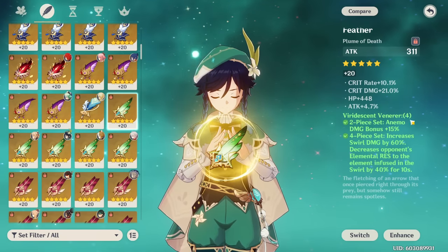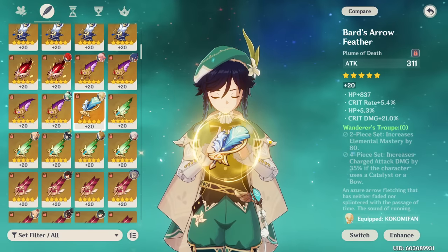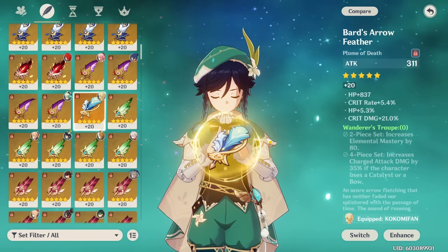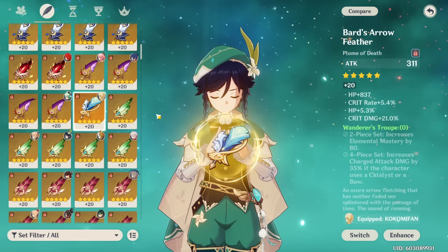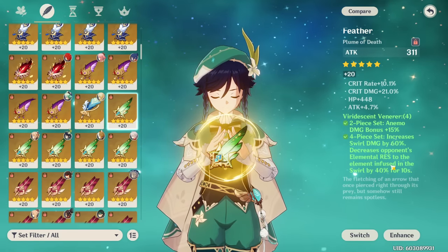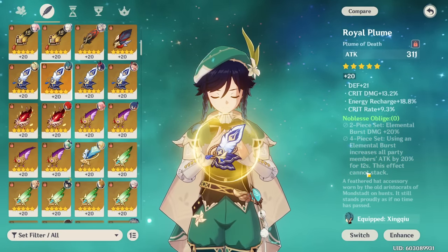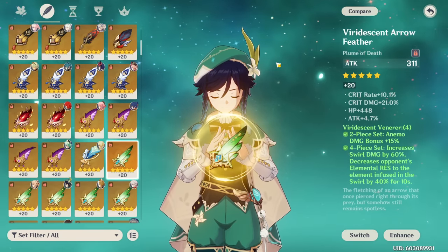There are alternatives if you don't have a four-piece Viridescent Venerer — like running the two-piece Wanderer's Troupe and potentially the two-piece Instructor (a four-star set). Running both two-pieces together on your flower and feather can be a nice low-investment way to get a free 160 elemental mastery. This gets a lot worse at high investment though, especially factoring in that Viridescent Venerer also buffs your team. Two-piece Noblesse Oblige gives 20% burst damage if you don't need to buff your team, but ideally just go for Viridescent Venerer.